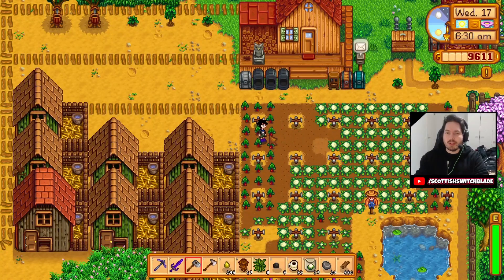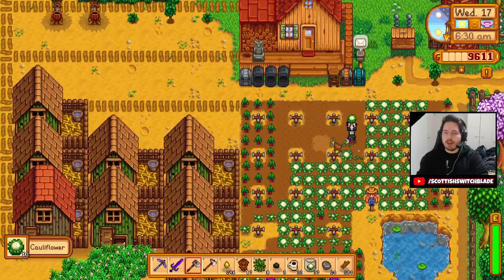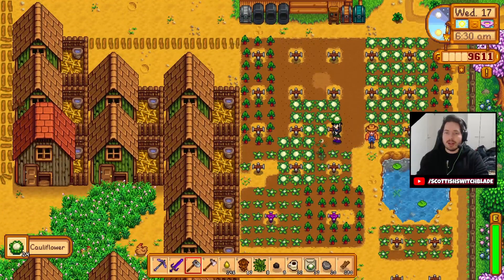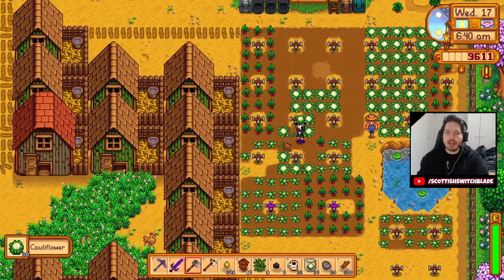So we've got the first big harvest here. Can I get the rhubarb yet? Rhubarb must be tomorrow. But we have got a lot of cauliflowers and they're not going to get pickled — we don't have enough jars, we don't have any kegs still. Hopefully after today — is our farming level at 10 yet? Farming level is at 10, so we can make kegs. I just have absolutely zero oak resin.